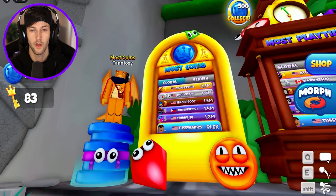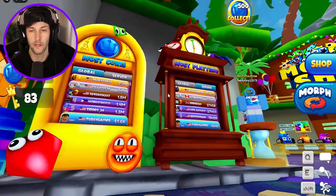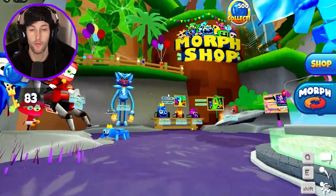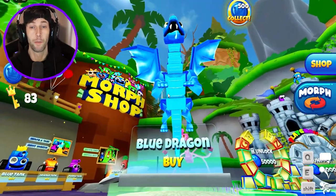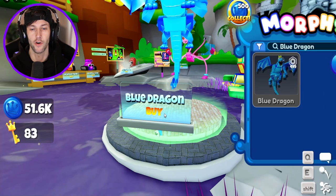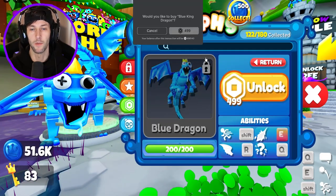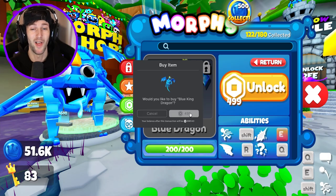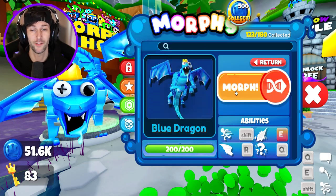But look at all the different stuff that we have in the game now. So they actually have leaderboards — whoever has the most coins, the most play time. We got a morph shop over here with all the game passes. The big blue dragon — I gotta buy that right now you guys. We have to buy the blue dragon. Let's go ahead and unlock it. 500 Robux — that's actually a steal. I'll pay 500 Robux for this thing.